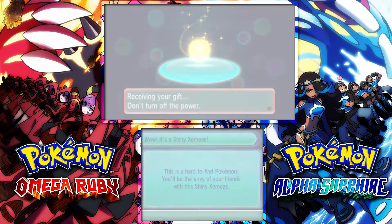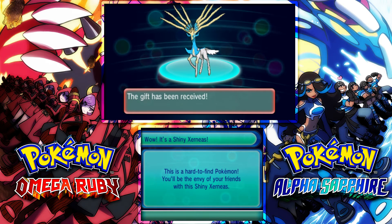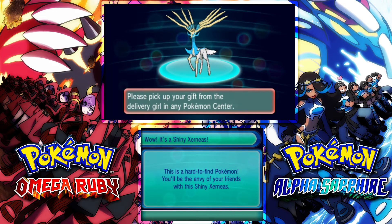Look at that — it is indeed a Shiny Xerneas! So let's get this gift. Make sure you have room in your party as well. Look at that, we got Shiny Xerneas up in here. That is awesome.